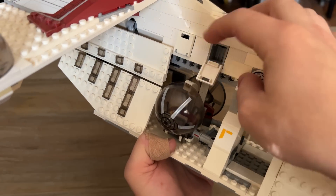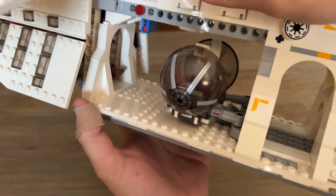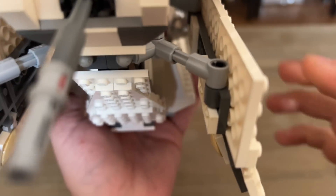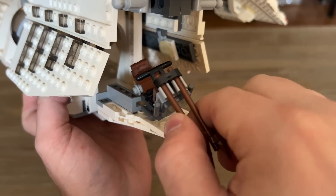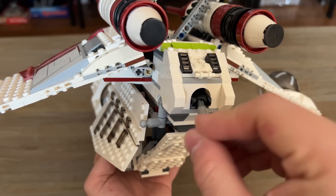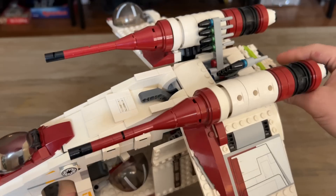We have canisters up top that open and can hold things. When we get to the back, we can click and move the doors back to reveal lots of space on the inside. Hidden on the inside this time is actually a speeder bike. This opens down — you can see it comes out of there and the little grooves hold it in place, so you can really swoosh this thing around without losing the speeder bike. On the back, there's a pivot gun and the cannons look great, pretty similar to the 2008 in their use of Technic pieces.